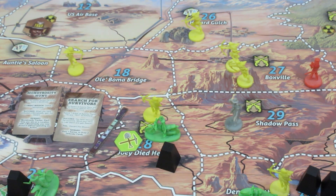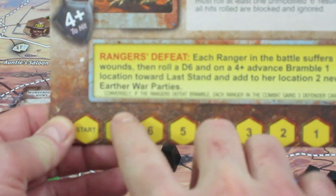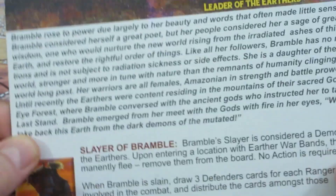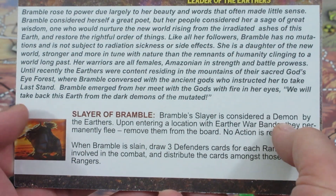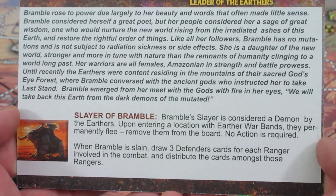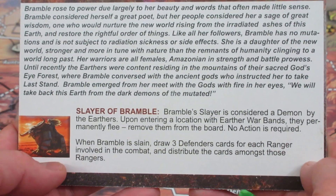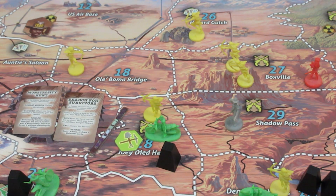That's the end of the game. Just so you know the rewards: if the ragers defeat Bramble, each rager gains three defender cards. Looking at the back of the card — Slayer of Bramble is considered a demon by the Earthers; upon entering a location, they permanently flee, removing from the board — no action required. When Bramble is slain, draw three cards for each ranger and distribute them among rangers. Unbelievable!